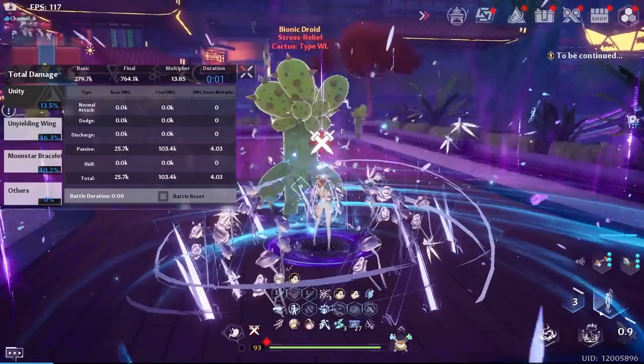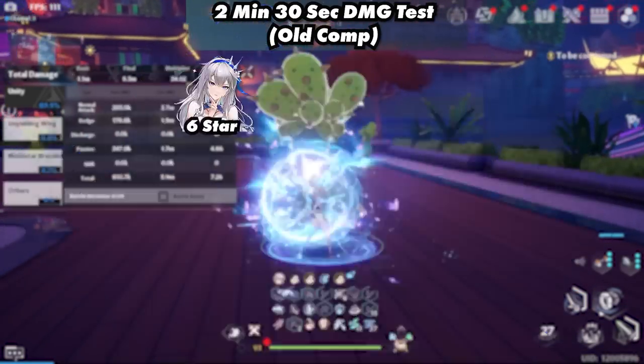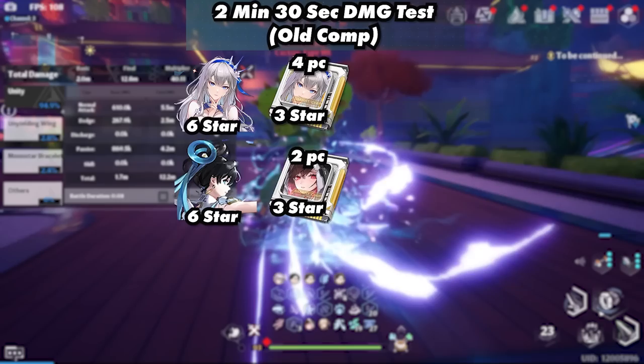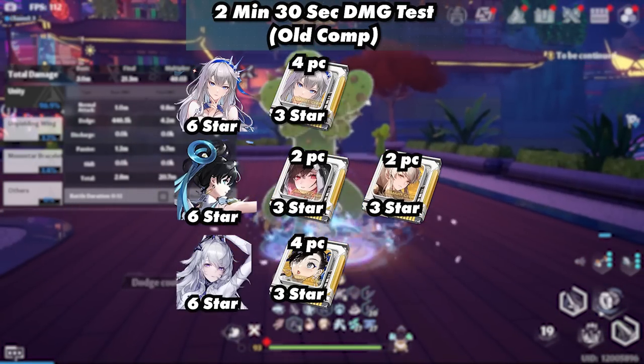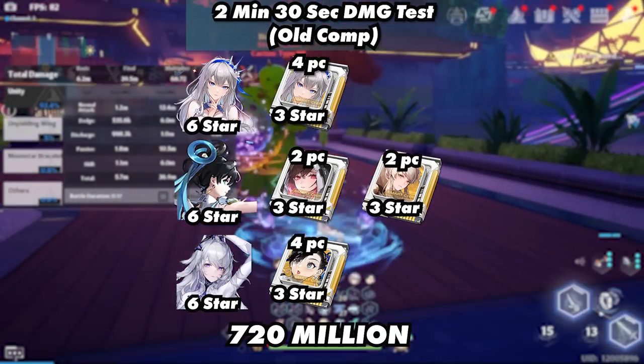Which brings us to the Frost comp. The old team consisted of Fiona, Yulan, and Alice, with Fiona using a 3-star 4-piece Fiona, Yulan using a 3-star 2-piece Lyra and 3-star 2-piece Amir, and Alice using a 3-star 4-piece Yulan. In 2 minutes and 30 seconds, they were able to reach 720 million.